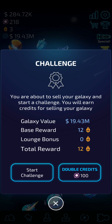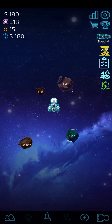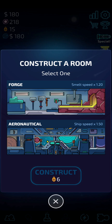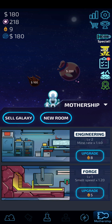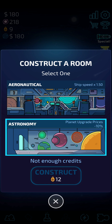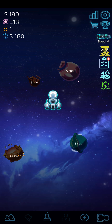We'll be getting 12 credits. You're about to sell your galaxy and start a challenge — you earn credits for selling. Here we are, new galaxy started! For upgrades I think smelting speed will definitely be useful, let's construct that. Planet upgrade prices minus 10% — that's actually pretty great, I'll definitely be going for that soon. Mine rate is up to 1.55, that's great.